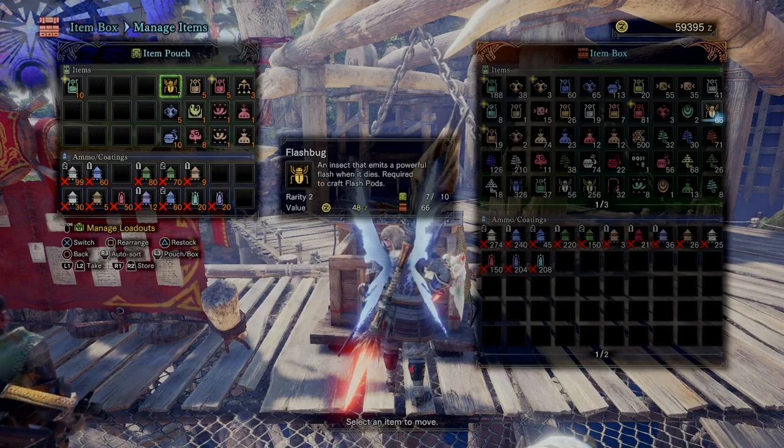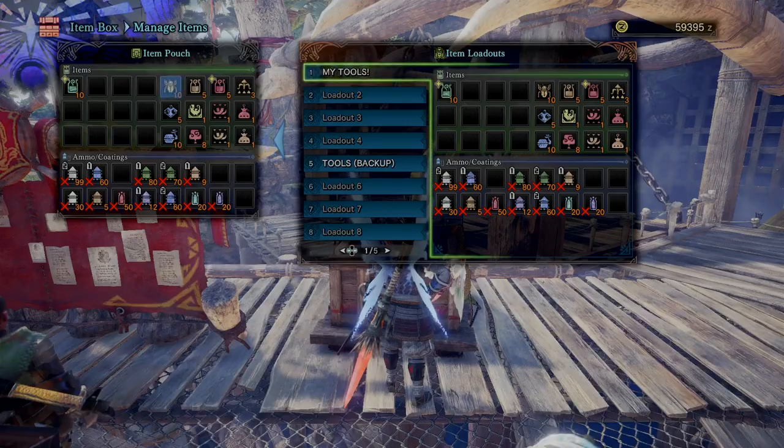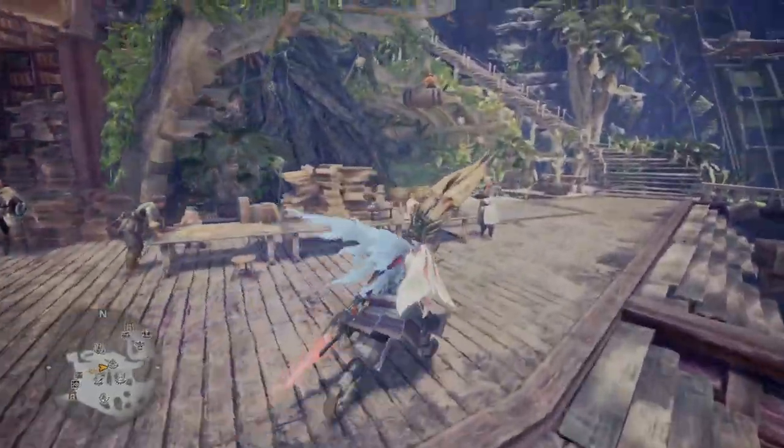You can hit the options button to go into the loadout menu, and you can make a preset loadout that will automatically refill those after every hunt, and empty out the stuff that you've picked up in your pouch back to your box.